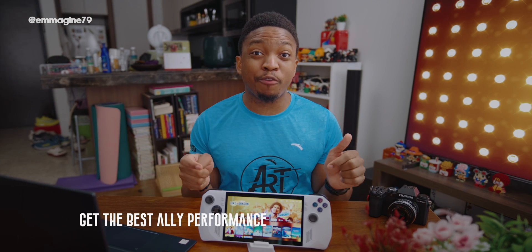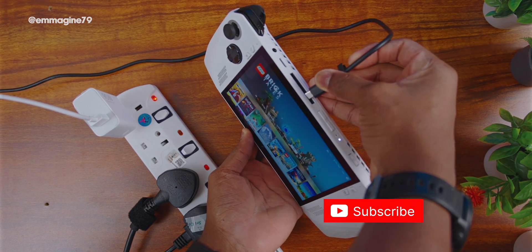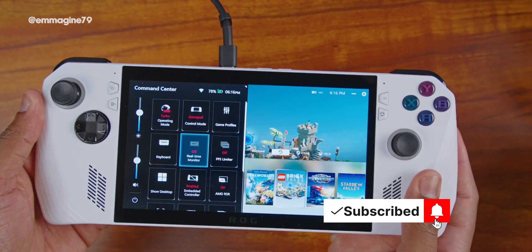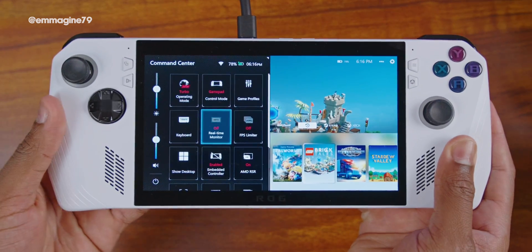Get the best Ally performance. If you want the best performance out of your ROG Ally, I recommend you use it plugged in. Yes, I know it's a handheld and you want to use it handheld, but there is no denying that the moment you plug this device into the power outlet, you get so much better performance. So plug it in and get all that good boost.